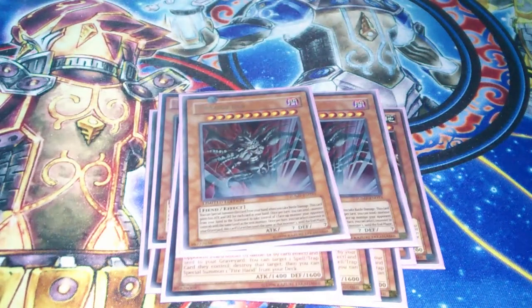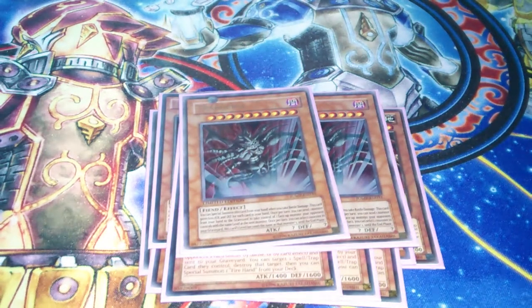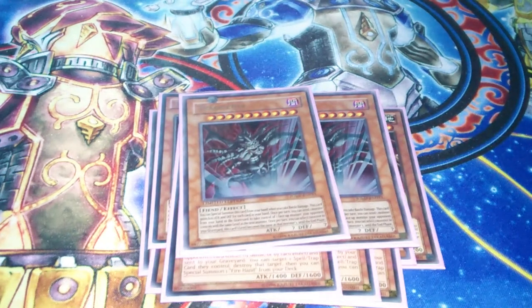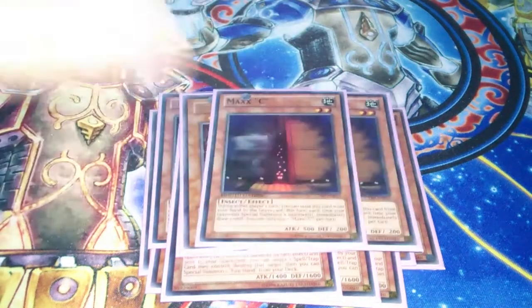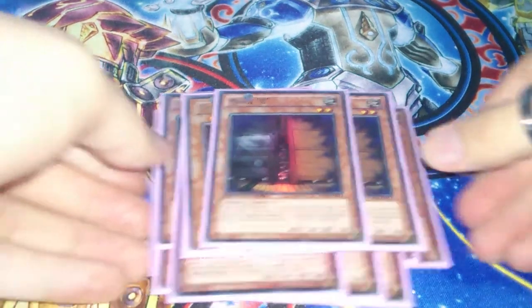2 Trags, because your monsters aren't very big, but you won't be going very minus, so you should have 3 or 4 cards in hand at least at all times. So Trags seem like a good idea. And then to round off the monsters, 2 Maxi — at least shouldn't really take much explaining.